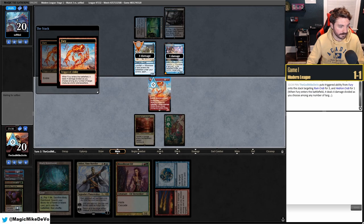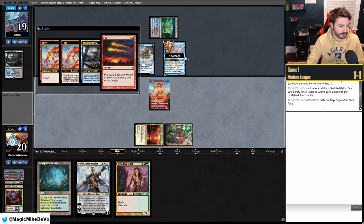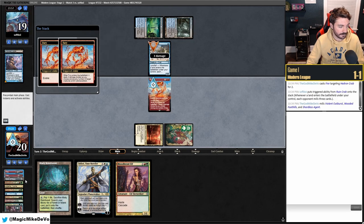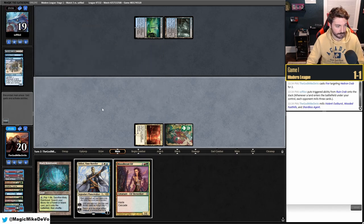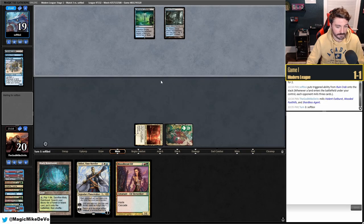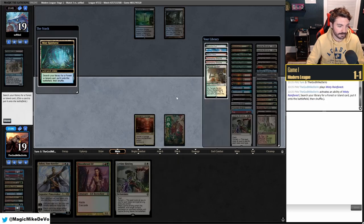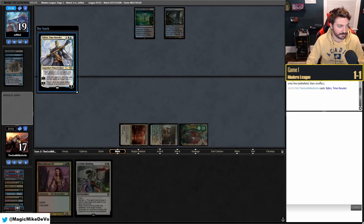We fire Fury in response to their fetch land cracking — killing the Crab before the fetch resolves so they only get one mill trigger. We miss out on one damage but it's fine. They play another fetch. Still no Rhinos milled — great. We play Teferi to force them to act. They have Drown in the Loch up for it.